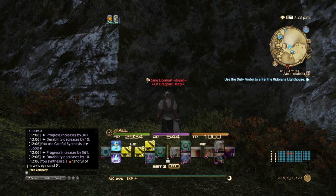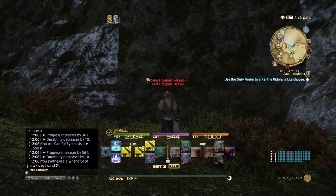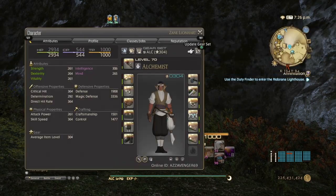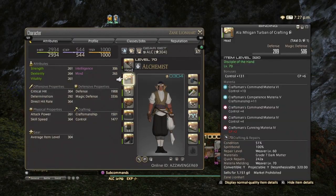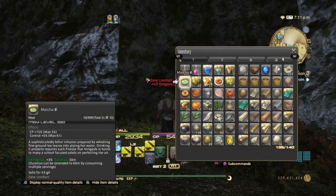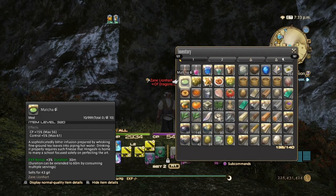The rotation hasn't changed at all for these recipes. Even though the recipes are a little bit stronger, the rotation works just fine. My stats right now are 544 CP, 1501 Craftsmanship — which is all you need, 1500 — and 1477 Control. That is with the new Matcha Food, which is basically superior to seafood stew in every way, with an extra 6 CP and extra 30 Control.